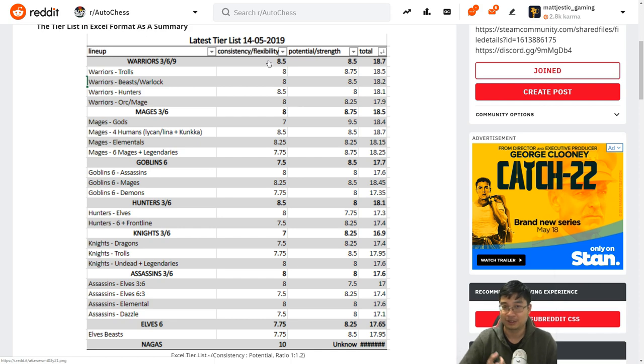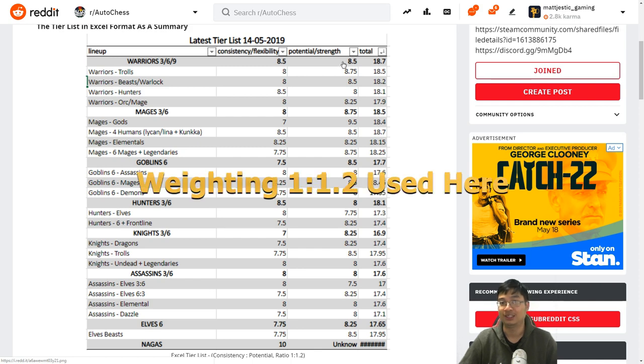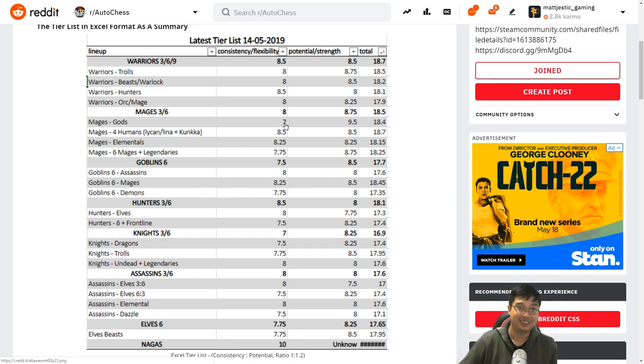Warriors fare quite well against other builds. Most knights and most goblins are physical attack dealers, so warriors' armor is quite consistent — they face most matchups with less loss compared to others. Potential looks at how strong a build is in the late game. We can see how strong beast warriors and elite warriors are in the late game. I favor potential strength in the mid to late game, which is why the weighting is 1x on consistency and 1.2x on potential strength. Let's get into the tier list.